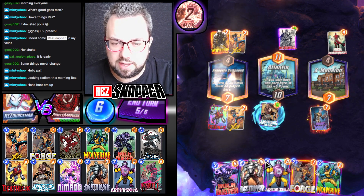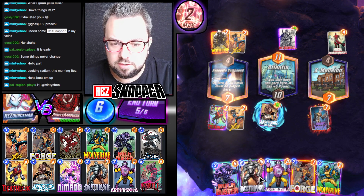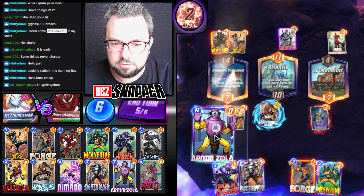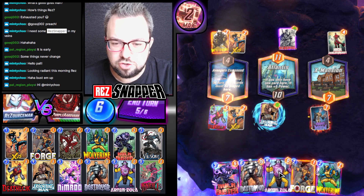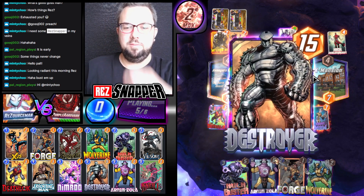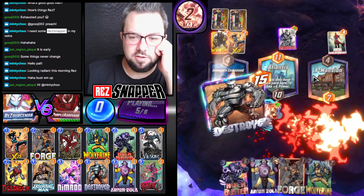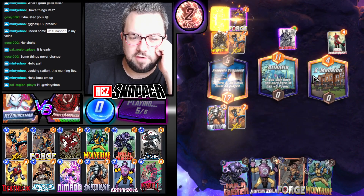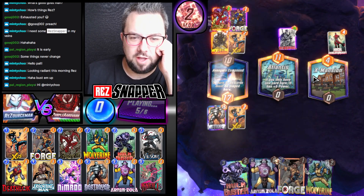We're on 6, so I could Zola — is that stupid? Yeah, it's absolutely thick. Our final turn looks terrible here. Absolutely dreadful. And there's their Carnage.